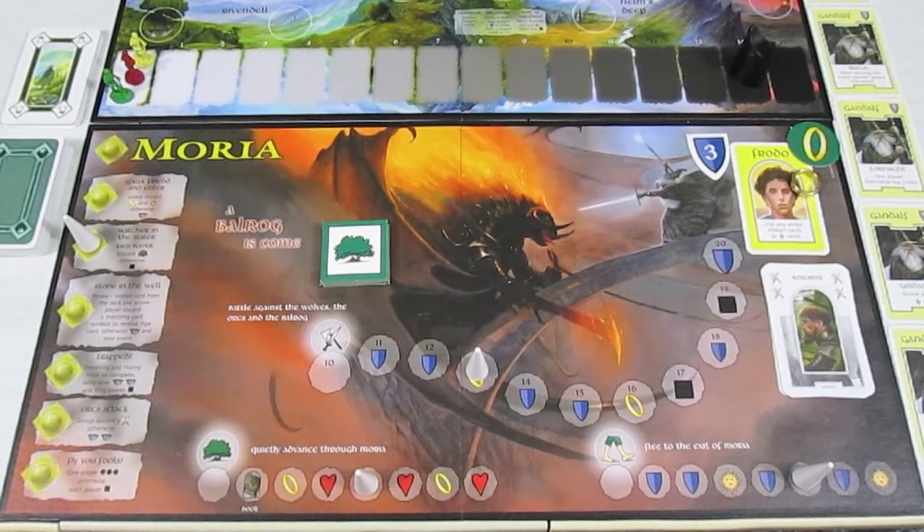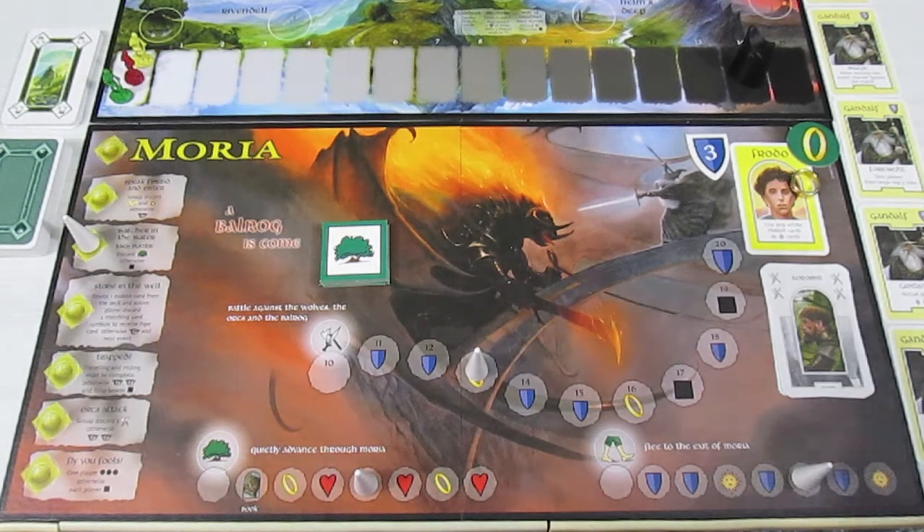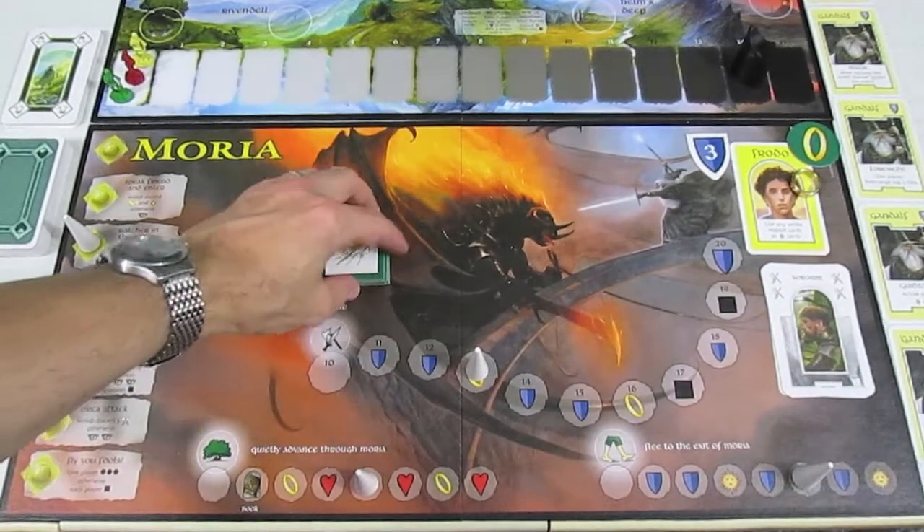Welcome back to Lord of the Rings the board game. It is Frodo's turn. We are continuing our trek through the Mines of Moria. And of course the first thing we need to do is draw a token from the bag. And we draw — an event.